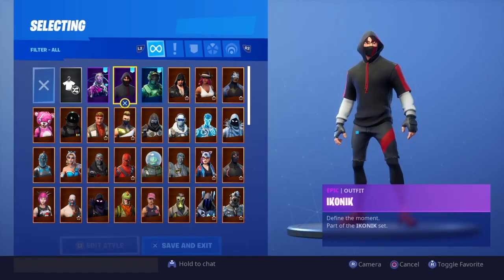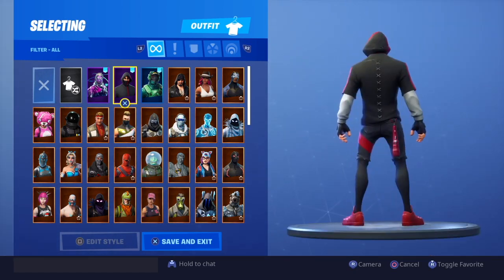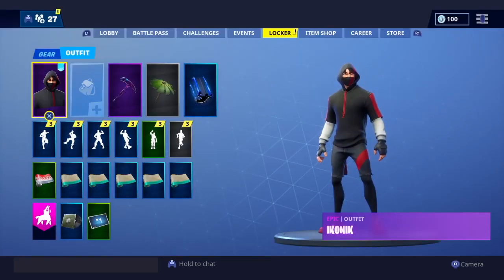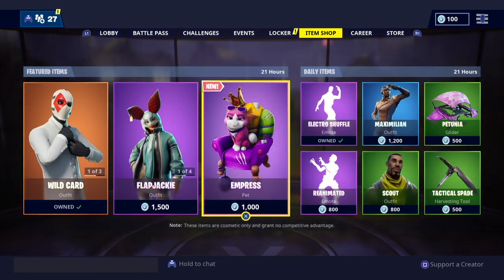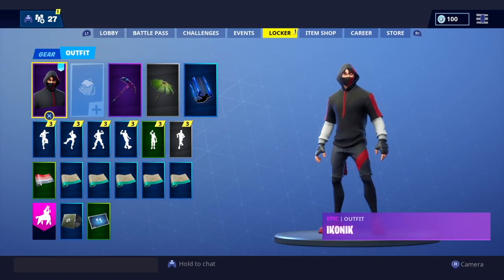So you get the Ikonik skin right here — 'Find the Moment.' Pretty dope skin, not gonna lie. It has red shoes and a red and black theme, with a microphone on his like... back area. There is also an emote that comes with this. I thought this emote was gonna be in the item shop today, but we got Empress instead. I don't think it should be 1000 V-Bucks. This is the emote that comes with the Ikonik skin.